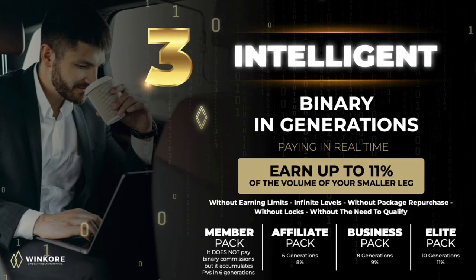The member pack does not pay binary commissions but it accumulates points in six generations. The affiliate pack pays 8% in up to six generations. The business pack pays 9% in up to eight generations, and the elite pack pays 11% in up to 10 generations.